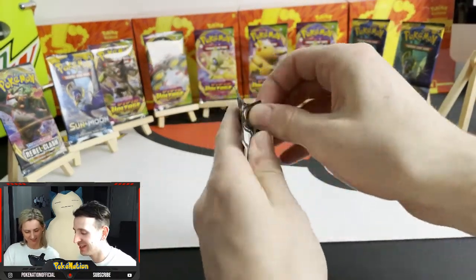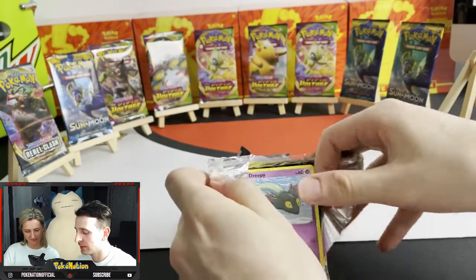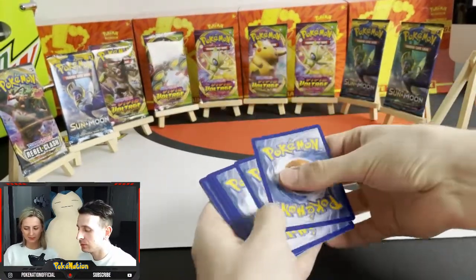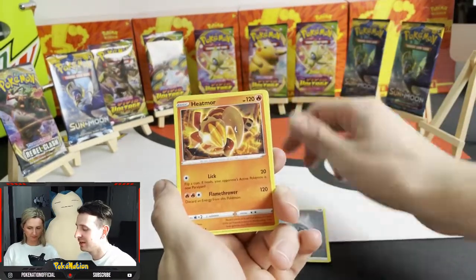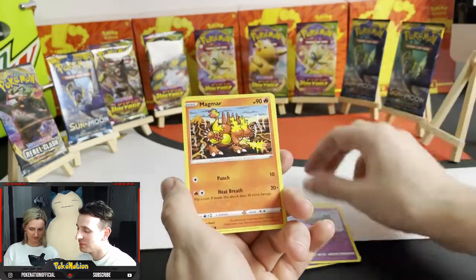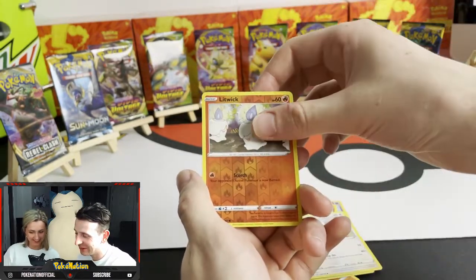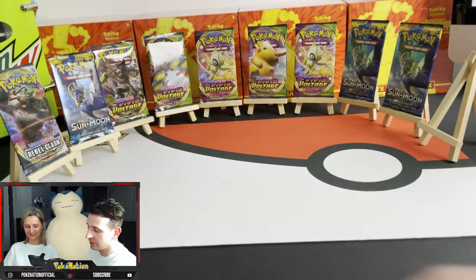Rebel Clash, first pack. Energy, Heatmaw, Dotu, Tranquil, Dreepy, Magma, Yanmas, Galarian Yamask, Surskit, Reverse Holo Lip Glick, and Spirit Zone. Nothing worthy, nothing worthy, nothing worthy.